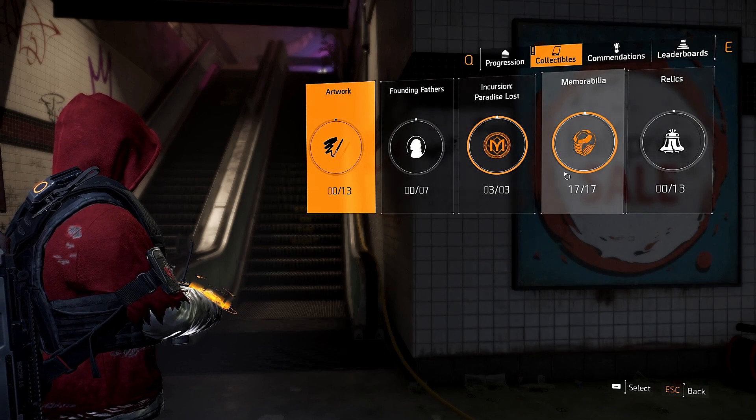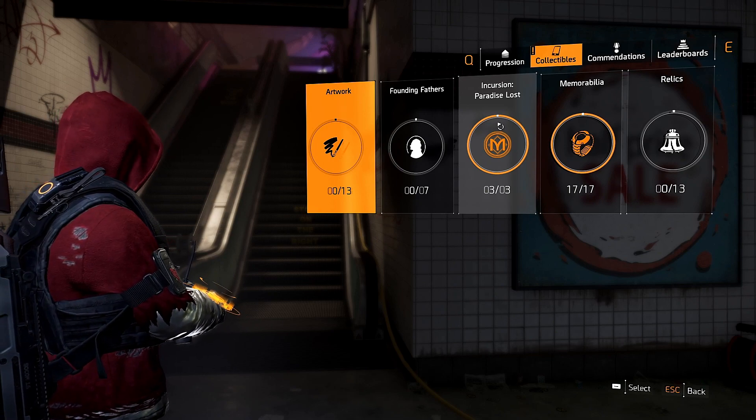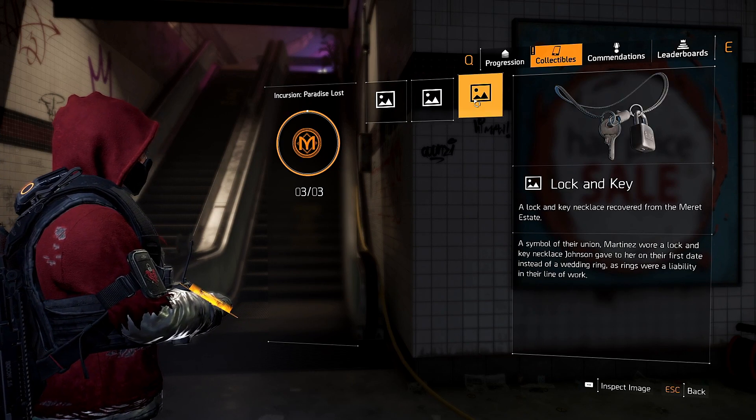I do apologize, I had no idea these were a thing, but if you go on artifacts you've also got Incursion Paradise Lost and 3 artifacts that you can get as collectibles as well. They are the Novel, the Drone Kid, and the Lock and Key.